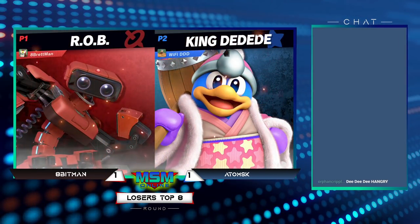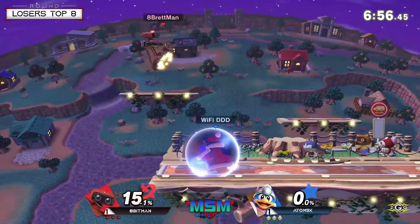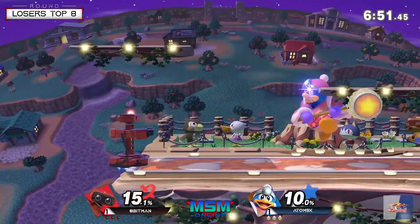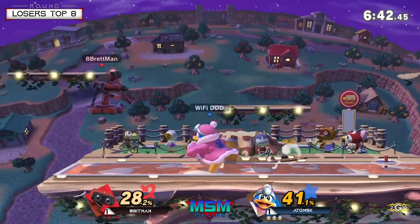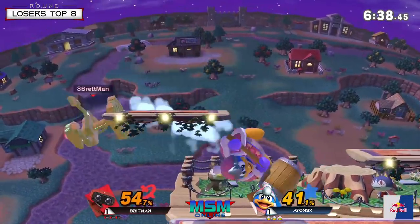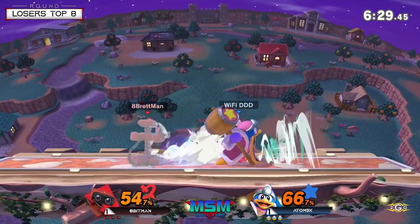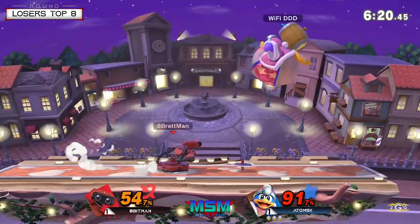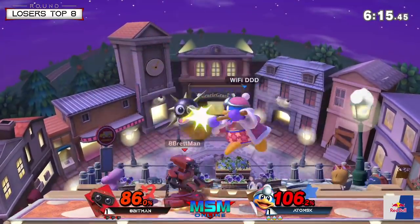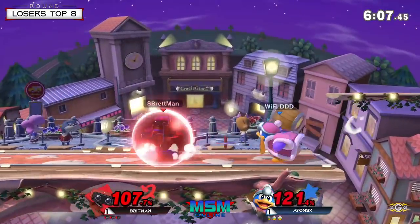I wonder if you'd ever see him inhale something and then Rob does his side B reflect — the game's coding prevents it going infinite anyway. The third person to reflect always wins that battle; the fourth reflect won't happen, you'll just get hit. That's good for adamisk then. Even without the reflect, the inhale is a really good command grab to catch 8bitman shielding. That's what I like about adamisk — like Vinny G, these character specialists put everything they know about the character into their gameplay.